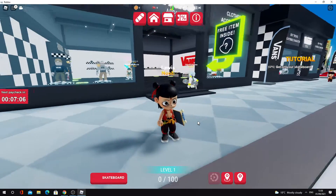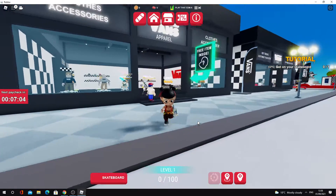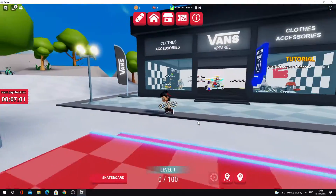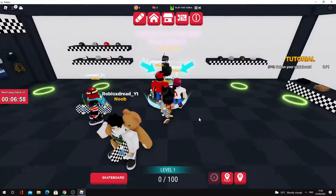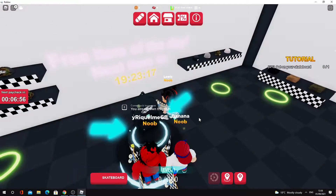Hey guys, welcome back to a brand new video. To make sure to get the Vans backpack in the Vans World event, first of all come to the Vans apparel store, enter the store, and you can redeem the Vans backpack here.